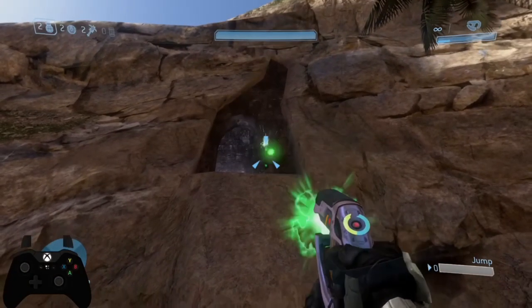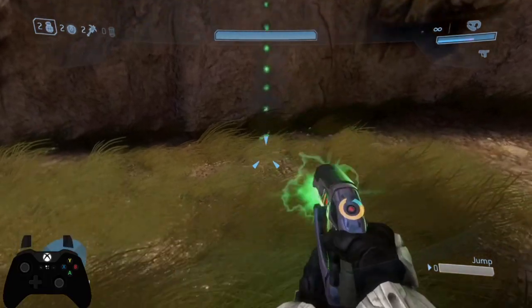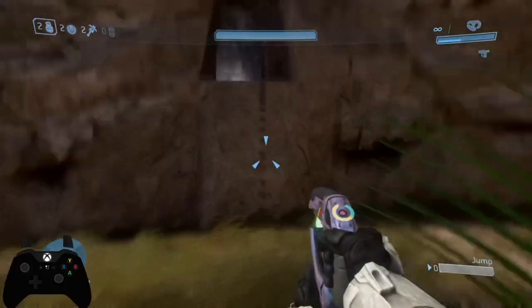You're going to be lining your body up with the right side of this door and you're going to follow its path like so — I'm highlighting it with the plasma pistol so it's easy to see.